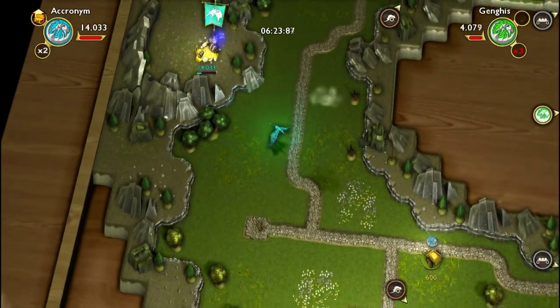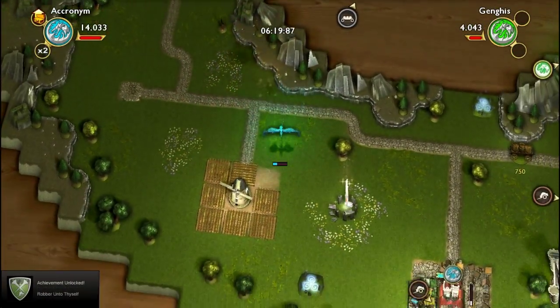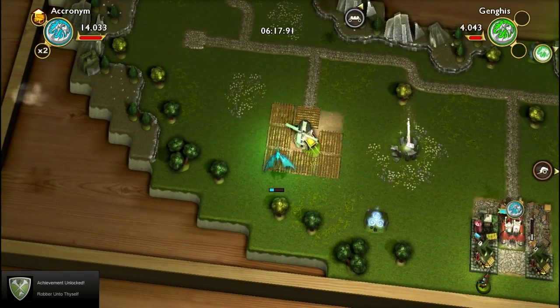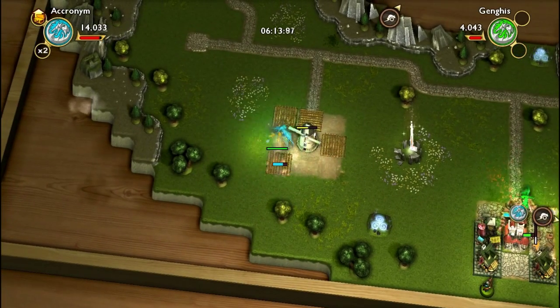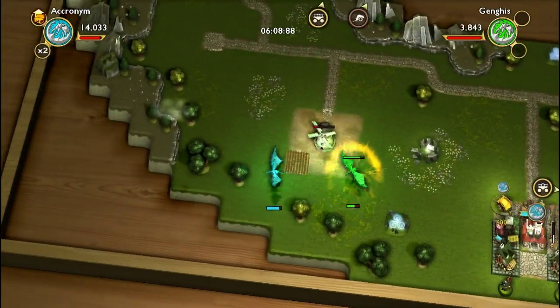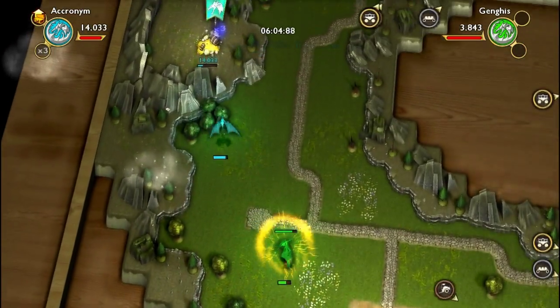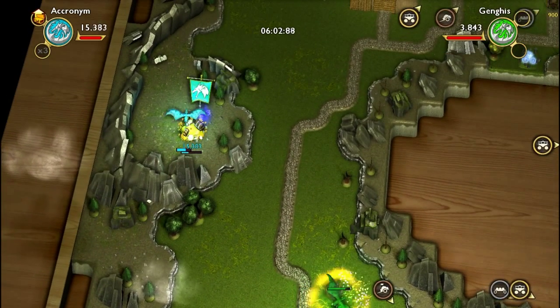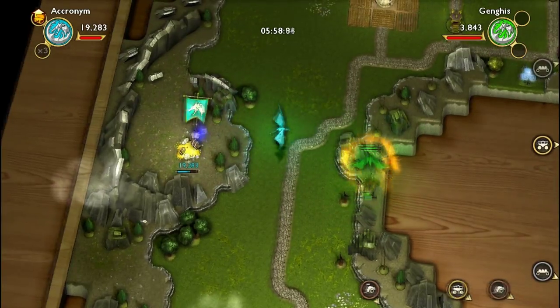Alright, healed up and everything. Let's take out this cart. I don't know what that is but I assume I just stole money from myself somehow, because the achievement I got was 'Rob Thy Thyself.' That dragon's coming after me and I don't like it. I'm stomping him — I've got like 15,000 more than he does.